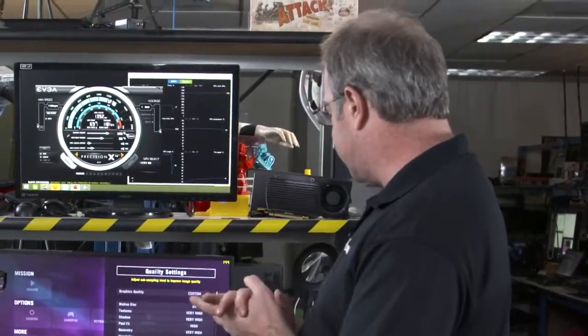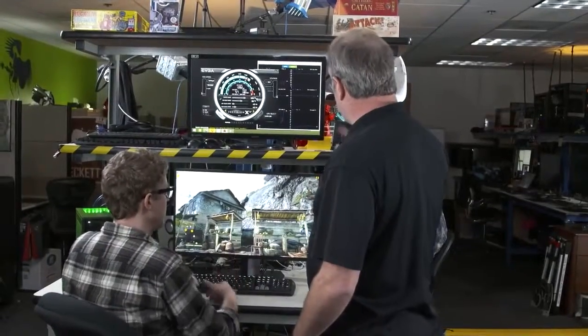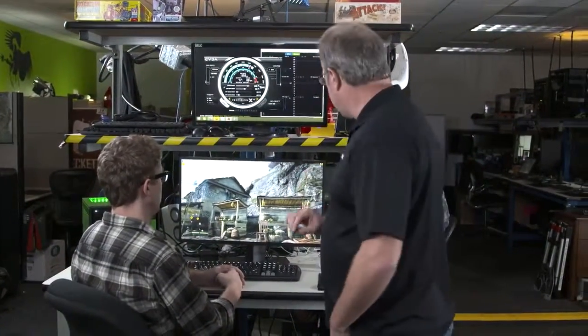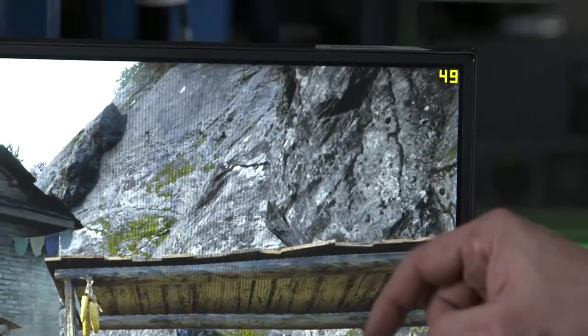We're going to change it to 2X MSAA, and we're going to turn on a great technology called MFAA. Before we get into this too much, the GeForce Experience will do this for you automatically. But we want people to get the sense of how to tweak this stuff up. With MFAA running, you're getting about the same experience as 4X MSAA, but at much higher performance — we were about 42, now we're at about 50 frames per second.